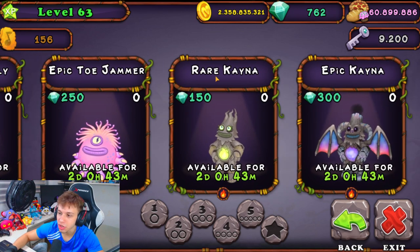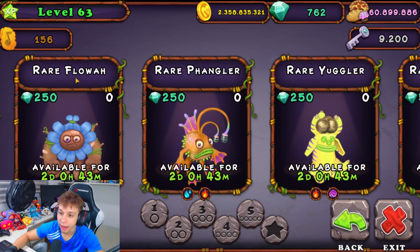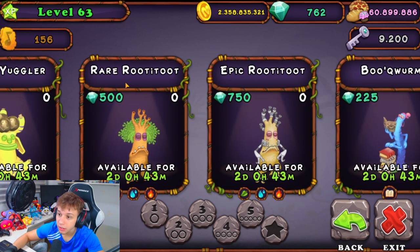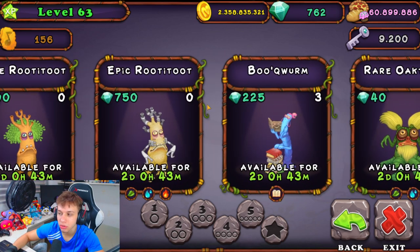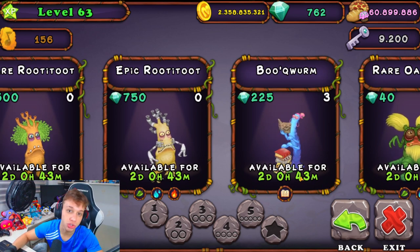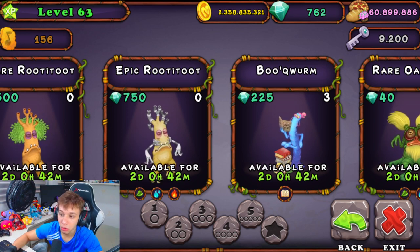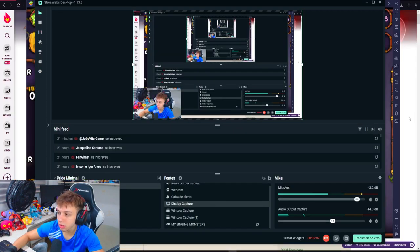Epic Potabelli, Epic Toyjammer, Epic Kena, Epic Oddpools, Hair Flua, Hair Pangler, Hair Yuggler, Hair Rue 2, Epic Rue 2. I don't have Rue 2, so I will try to do it. The Buckworm video breeding I already did in my channel, so just check it below. Today I'm gonna try to do the Epic Rue 2.